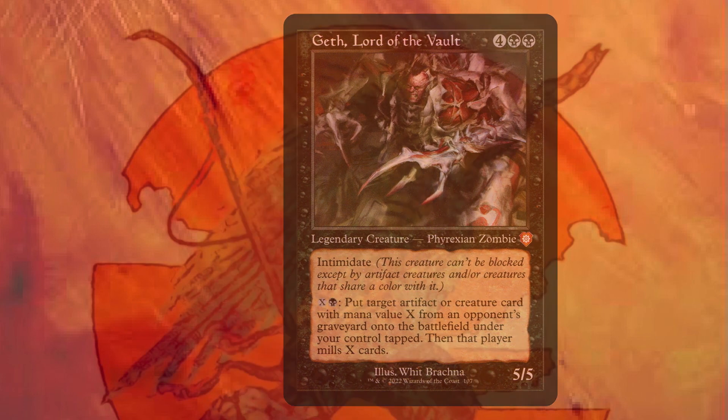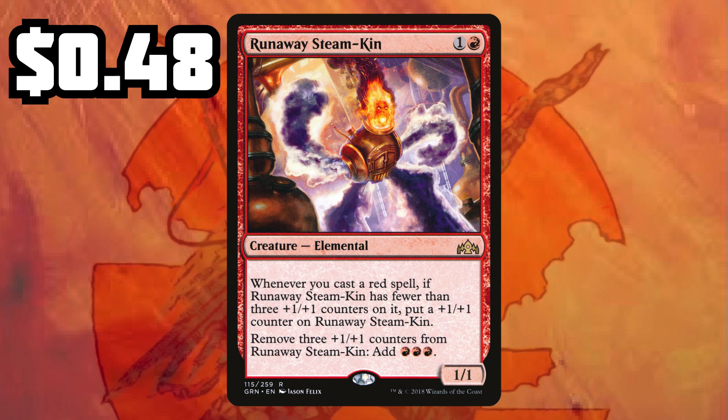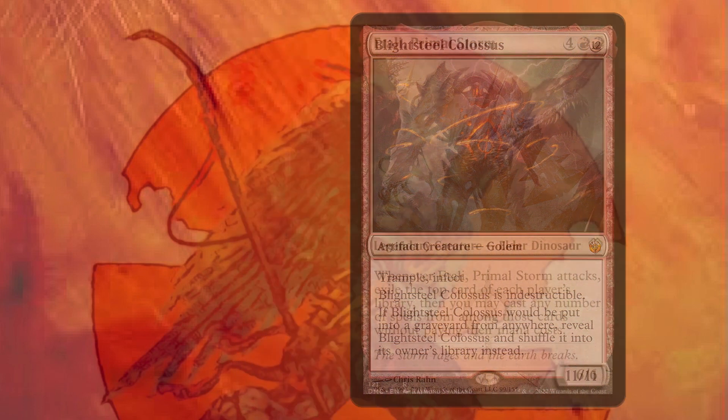Next up we have Runaway Steamkin. This elemental is going to help you generate mana by removing counters, and you generate counters by casting red spells. For 48 cents, you can have explosive turns. Next up we have Atali, Primal Storm — a big threat for only 24 cents. Whenever Atali attacks, you get to steal cards from the top of their library and play them for free. Thanks for your Blightsteel Colossus.